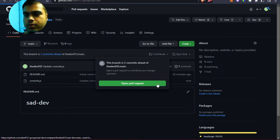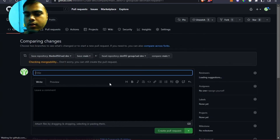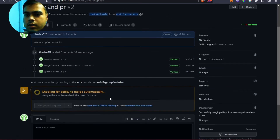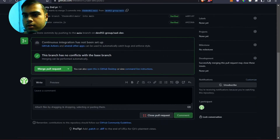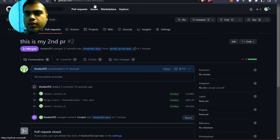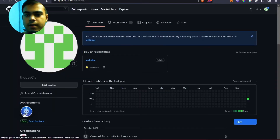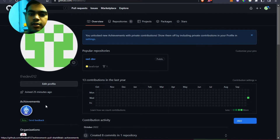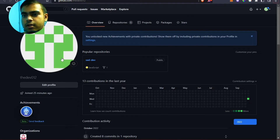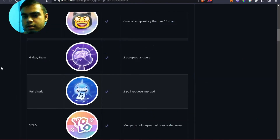Now we have two PRs merged. If you go to your profile you will see that the Pull Shark badge has been added. That's how you can claim this badge.